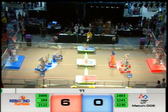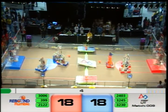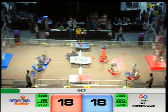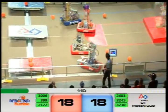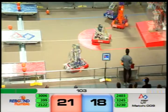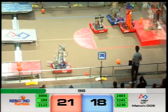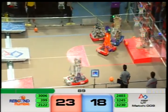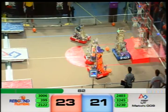Opening with three-pointers on both sides. Blue sinks another one. Red counters with two more. It is tied at 18 points. 2403 playing some defense. 3230 stealing some ammunition. 3006 sinks a shot even with Blue on defense. Sinking threes over on the Blue side. Red leads by two points right now.